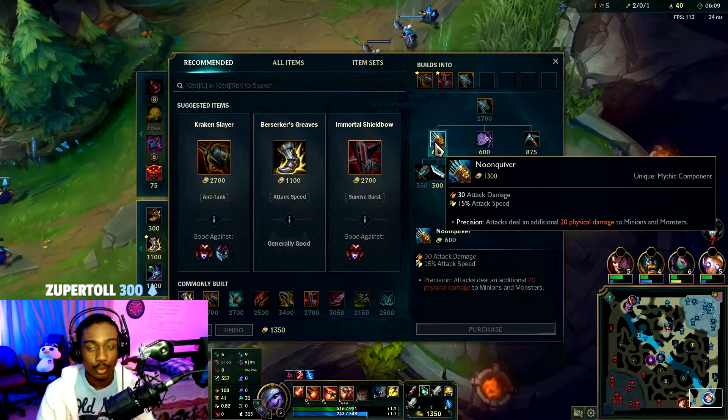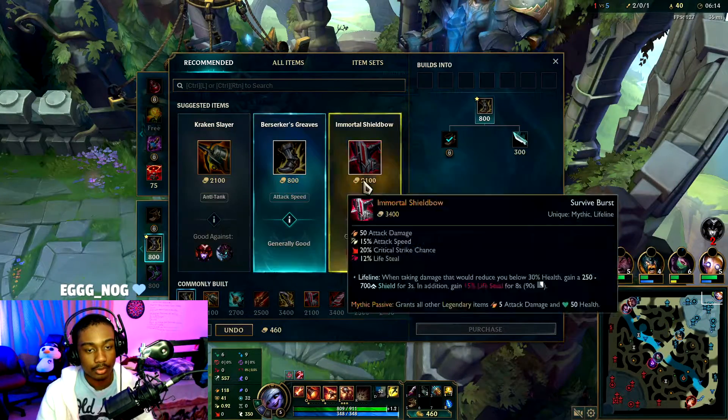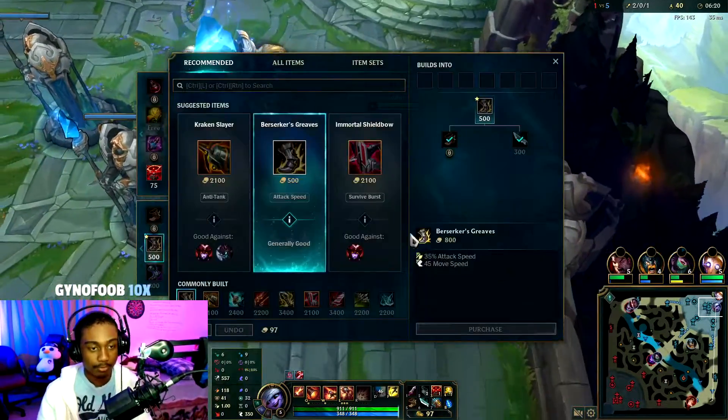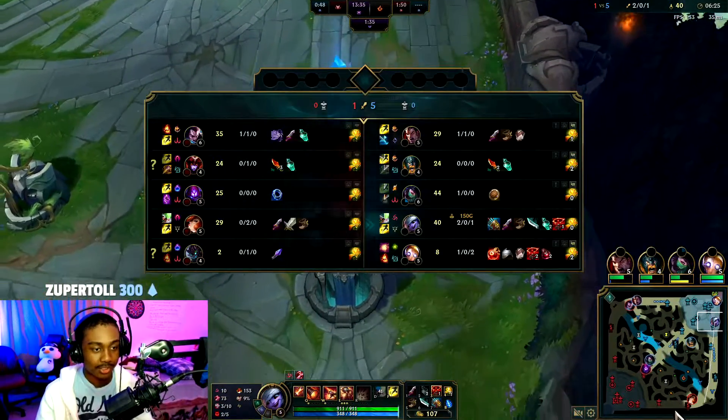We're going to get Long Sword, Quiver, boots, a Dagger, and a Vision Ward. The reason is we're going to get Tier 2 boots early for attack speed — attack speed, you can never go wrong with ADCs.